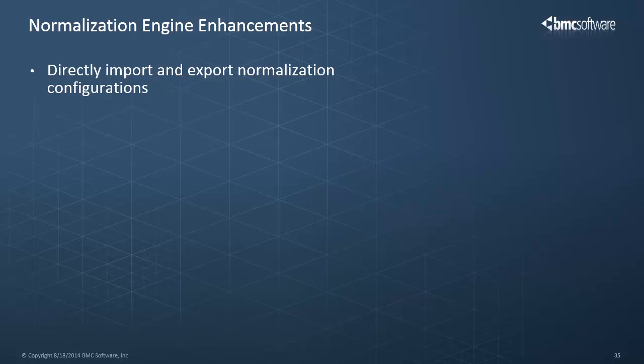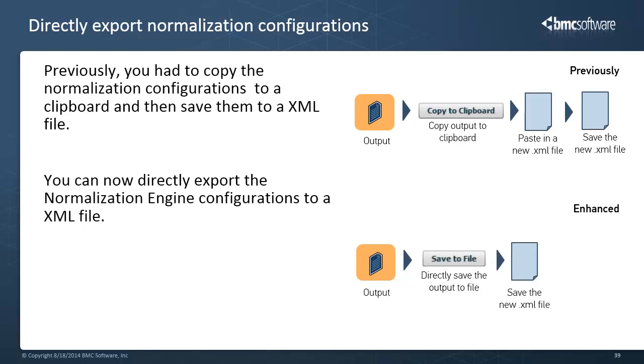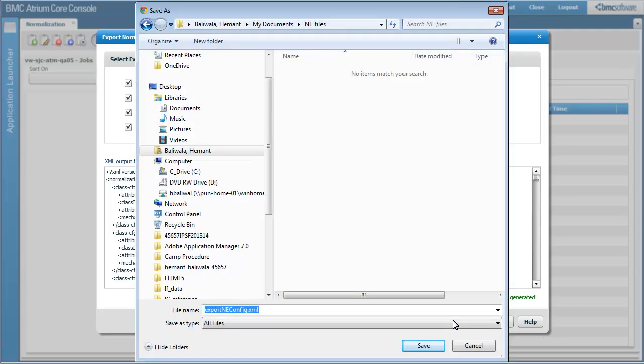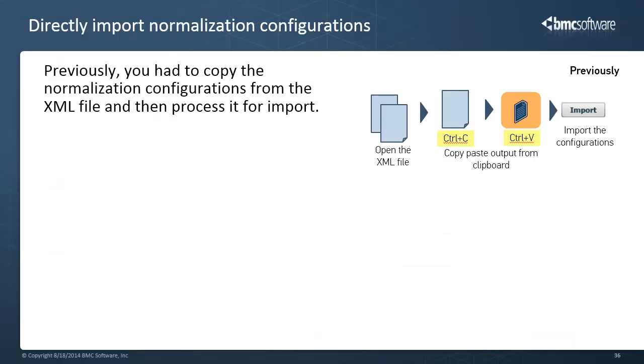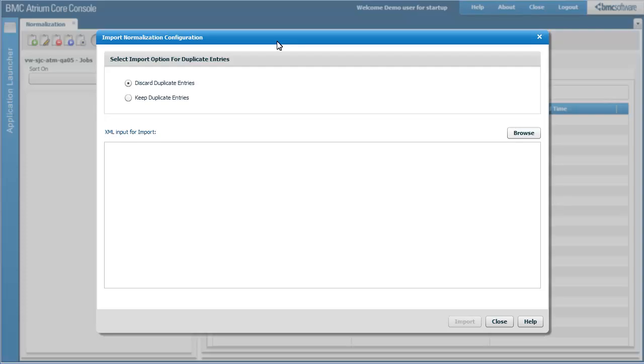On the same lines, Normalization Engine is enhanced to directly export and import normalization configurations. Earlier, you had to copy the normalization configurations to a clipboard and then save them to an XML file. You can now directly export the normalization configurations to an XML file. Simply select the configuration and click save to file, and the XML file will be created. For importing, earlier you had to copy the normalization configurations from the XML file and then process it for import. You can now directly select the normalization engine configurations file and process it for import. Browse for the file and click import.